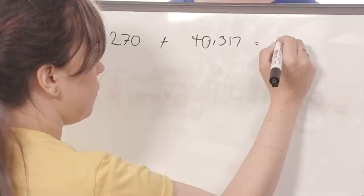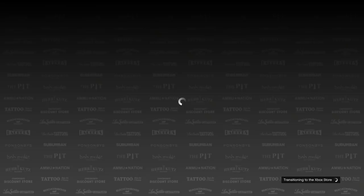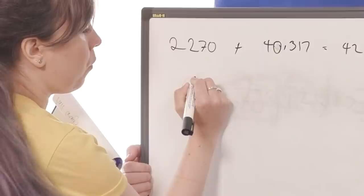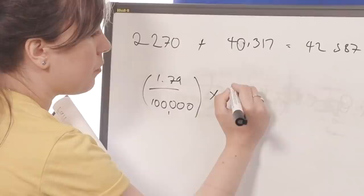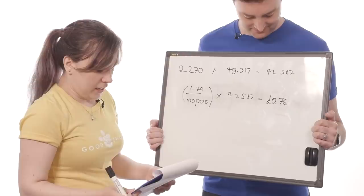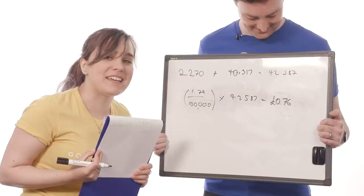But what is that in real money? Well, if we head to the store, we can find that the base Red Shark card of $100,000 in-game dollars costs £1.79. So £1.79 divided by 100,000, multiplied by $42,587, gives us a grand total of 76p. You don't actually get that money — that's the shame — it doesn't fully transfer to you, but imagine how rich we would all be.